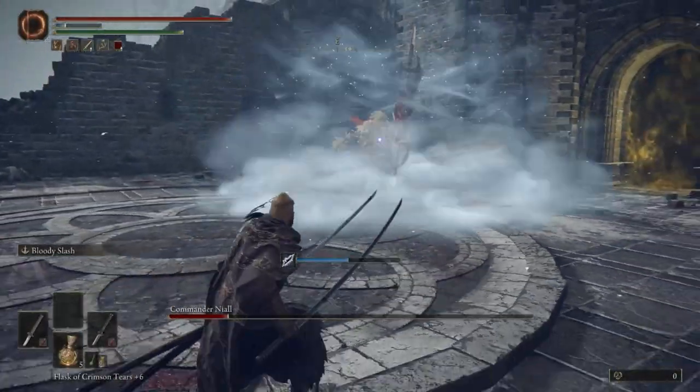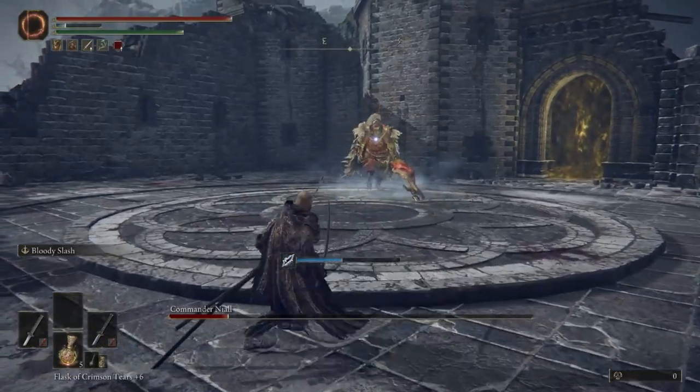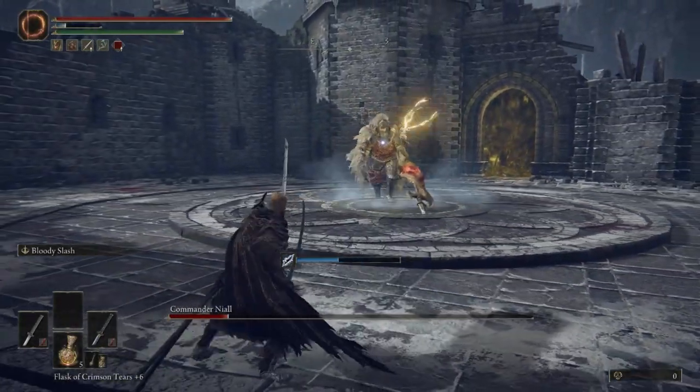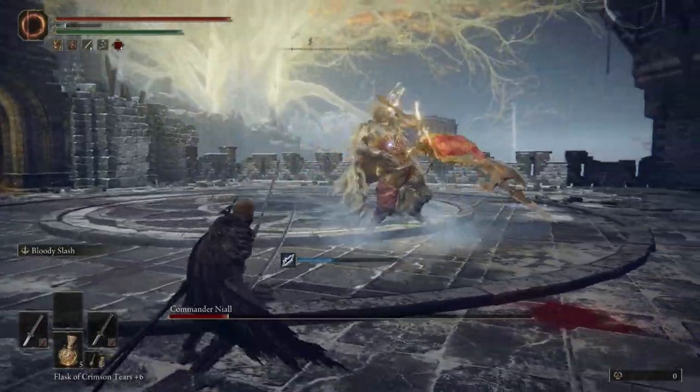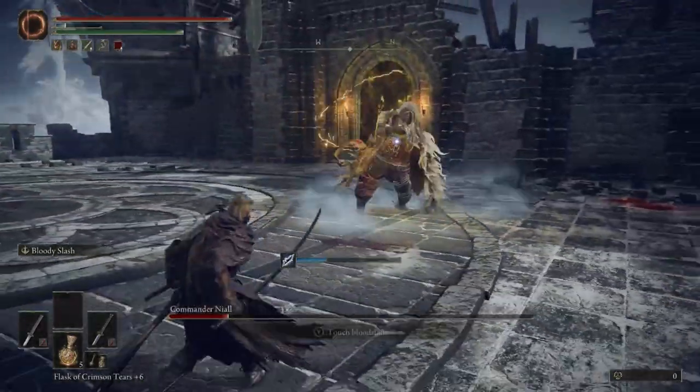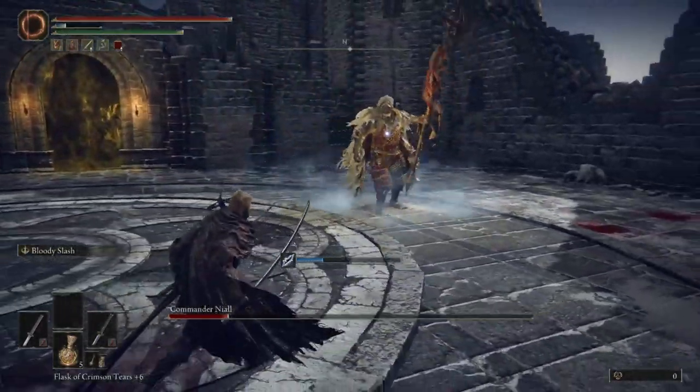Another attack he can do: he'll basically charge you, but the swing is extremely slow so it's really easy to dodge. Dodge left and then you can hit him maybe twice if you're lucky. But again, you have to run away because he'll do the slam attack after.